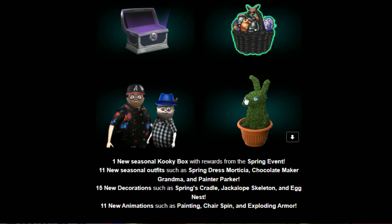We got some previews here. There's one new seasonal cookie box with rewards for the spring event. There are 11 new seasonal outfits: the spring dress Morticia, chocolate maker Grandma, and Painter Parker. Painter Parker — let's try to say that four times fast.